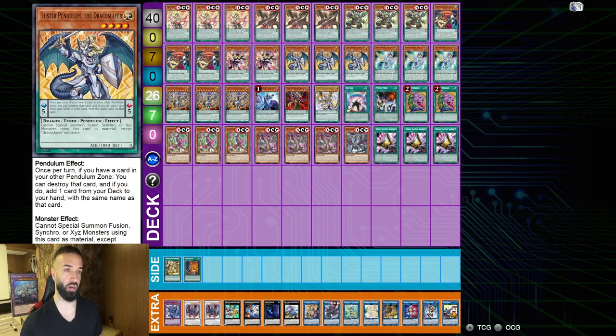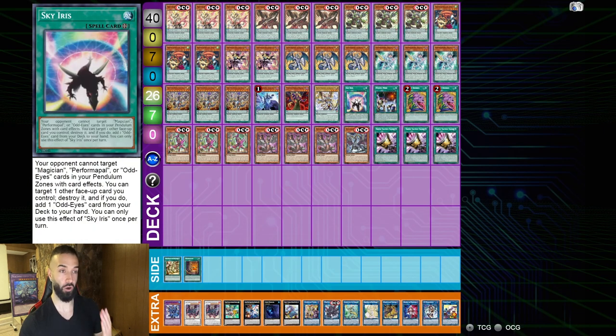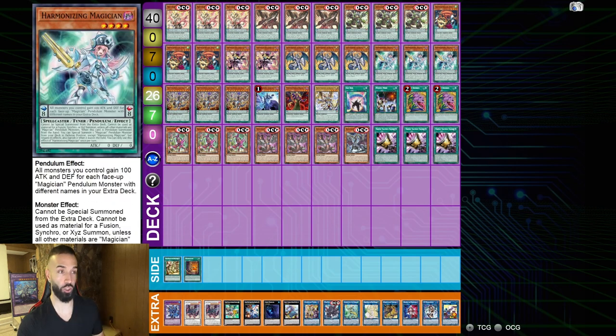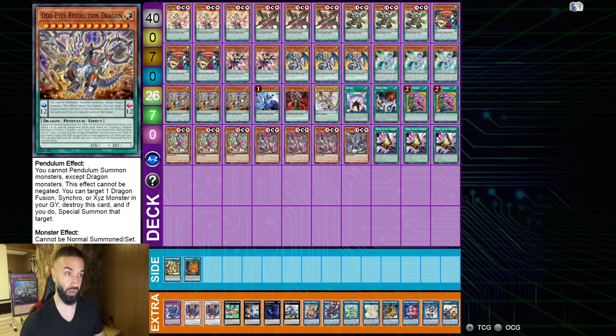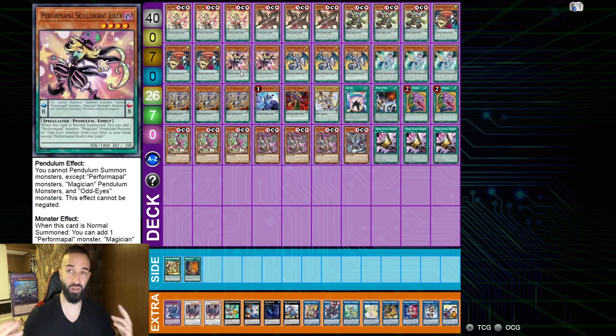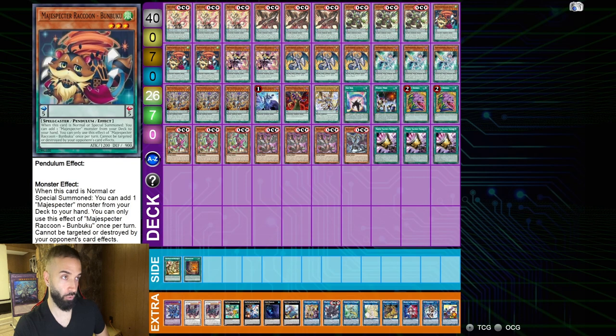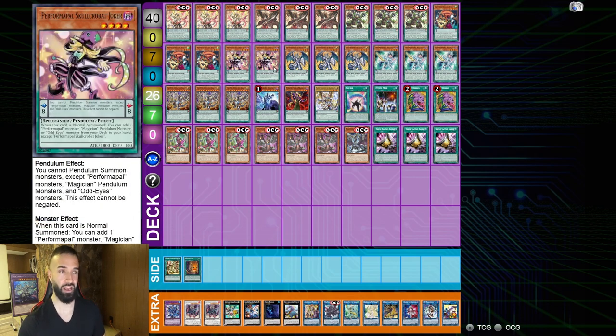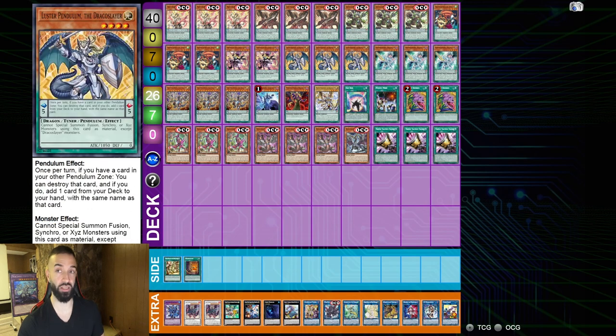Majesty Pegasus allows you to search any field spell you need. The field spells you want to search are Sky Iris, as well as Mystic Mind going second. The normal summons are Babuku and Joker — you have 5 normal summons in the deck. The normal summons give you the same value: searching Majesty Pegasus, or Joker can search you Harmonizing Magician or Odds Revolution Dragon, which is absolutely vital. It's just a bunch of 2-card combos utilizing your ways into Majesty Pegasus or Joker, and then all the Draco Slayers — because the Draco Slayers basically search themselves!